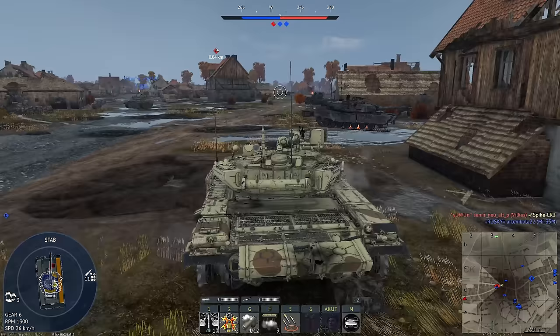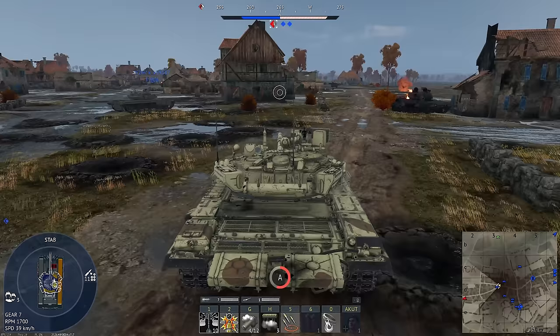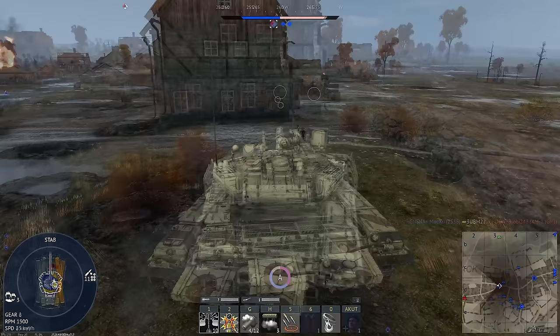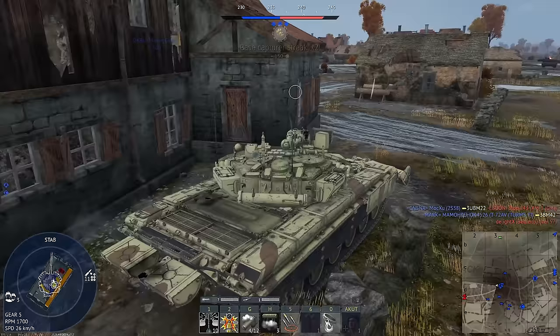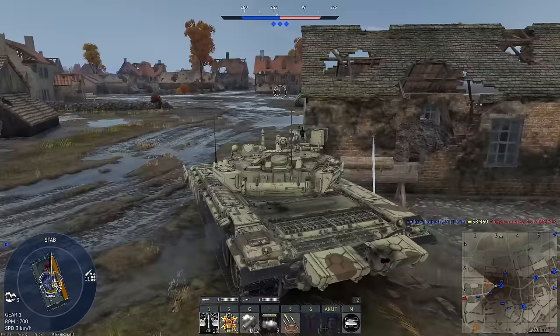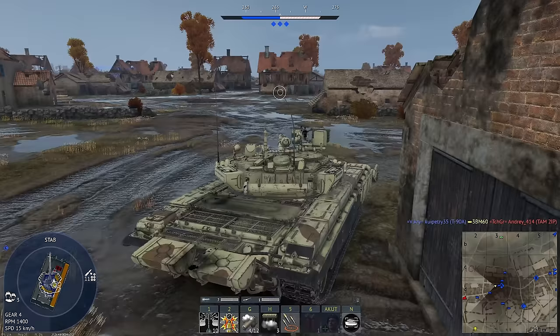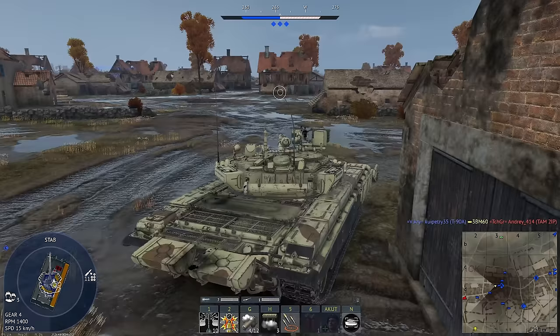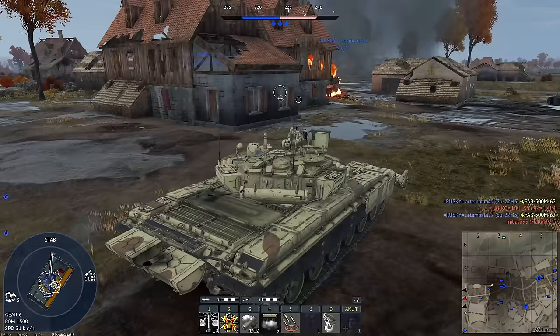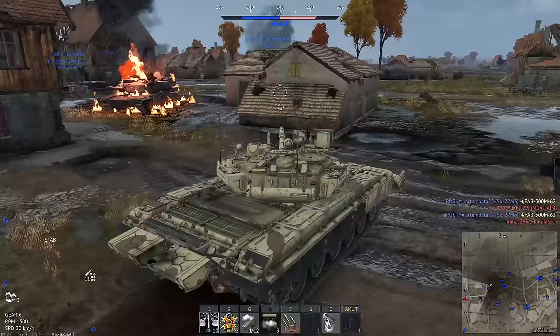I can use the friendly T90 as a meat shield so I only have to focus over here, and he can watch down there. I can hide behind this building. Zone is captured! Friendly T90 is getting shot at — maybe I'll try and save him, but the problem is if I push here he's just going to shoot me, so that isn't really productive. I do hear a CV90 or something in front of me. Oh, that's a bomb — he's dead now. Right now our team is doing really well, so I think we can kind of just hold W into their spawn.